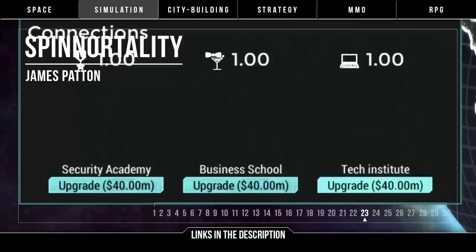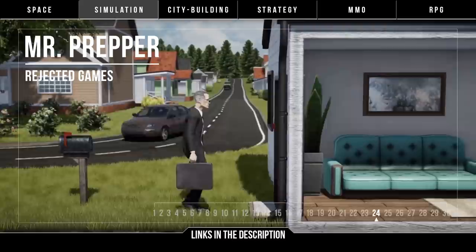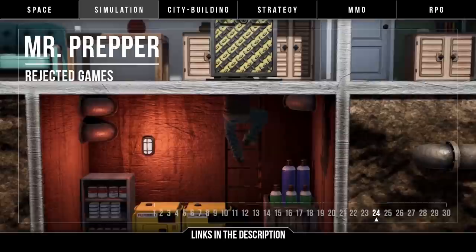On a smaller scale, it's Mr. Prepper by Rejected Games — a game about building an underground shelter underneath your house in preparation for a nuclear war. Build your shelter, craft production machines, trade with neighbours, and beware of the secret police, in this kind of alternative colony management sim. Not too much has been shown off so far, so this could end up as a complex system building simulation. But it's very easy for something like this to be shallow or simplistic — I'll be cautiously optimistic and check reviews for Mr. Prepper on release.